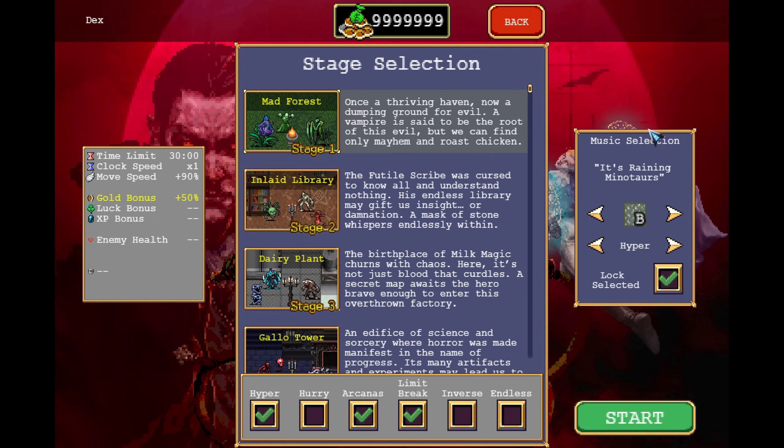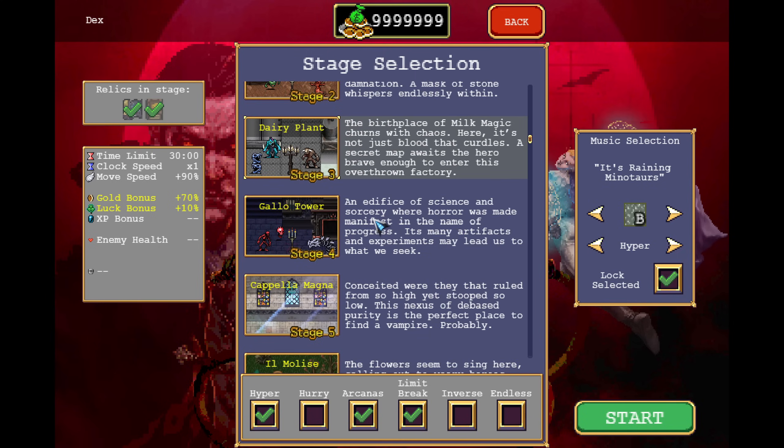For the stage progression, it is advised that instead of first finishing Mad Forest you go over to Inlate Library and finish this one while also farming up gold to become stronger, since Inlate Library is an easier stage. There are some waves that will be a lot more difficult further down the line but there are a ton of farm waves that allow you to get all the weapons that you need. For the rest of the stages the progression is fine where you don't have to switch it up — each of them have their own difficult part.